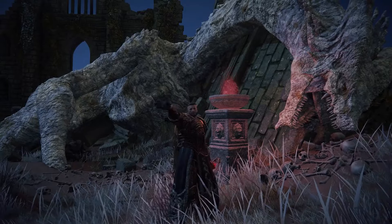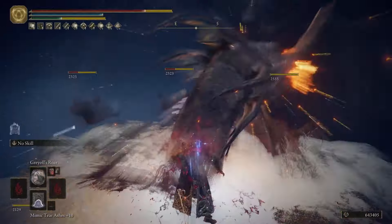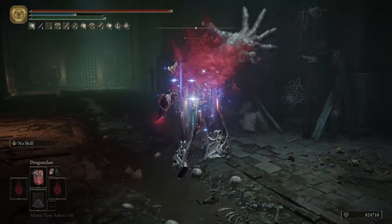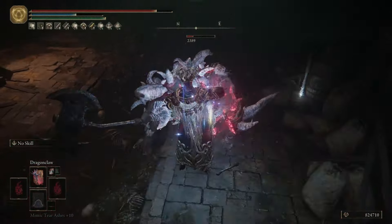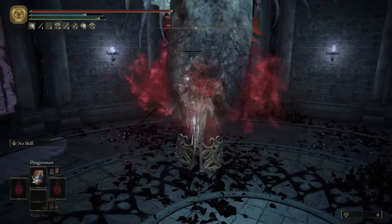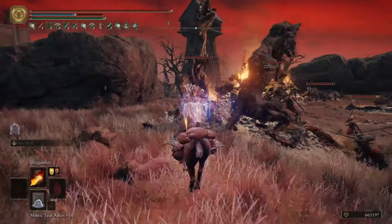Hello guys, Kimmichester here, bringing you another Elden Ring build, and this one is going to be an arcane faith build that focuses on the amazing dragon communion incantations. These incantations are some of the most fun and glamorous in the entire game, because who wouldn't want to become a giant dragon and bite enemies' heads off, or unleash powerful burst attacks that can incinerate a group of enemies in the blink of an eye.